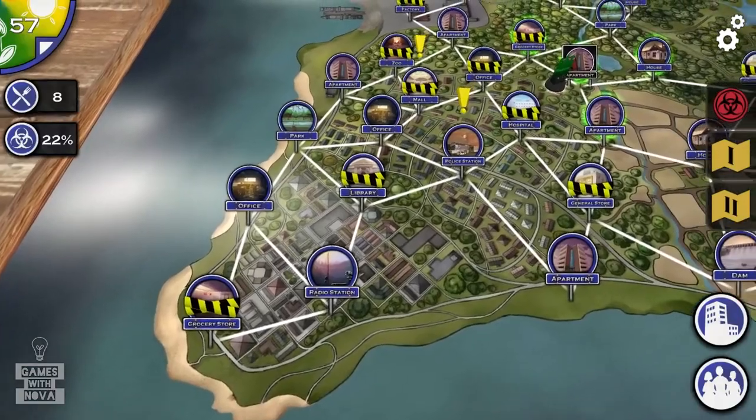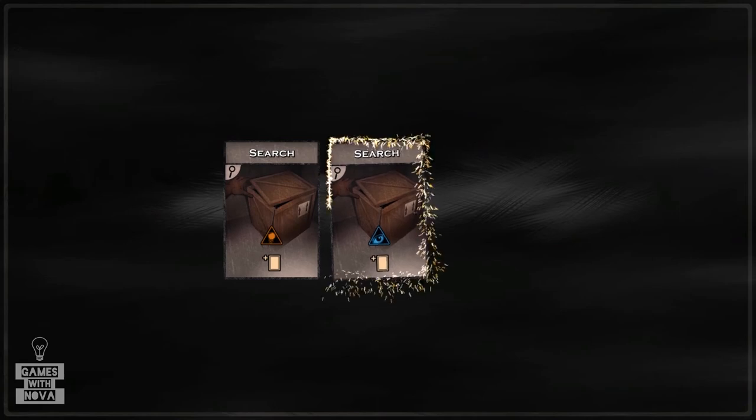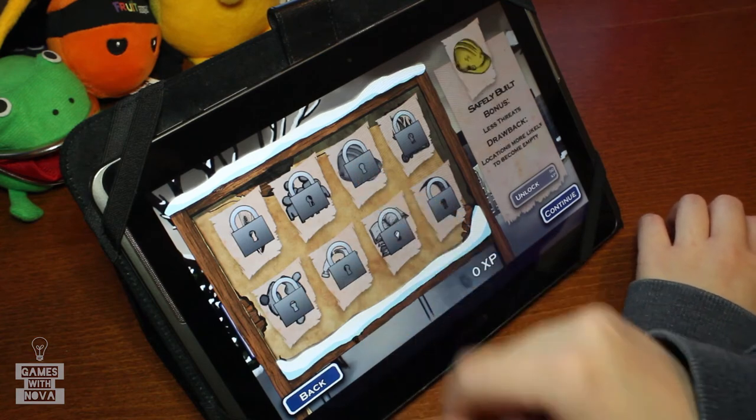It mainly takes about two hours to finish the game, but it's also very easy to start over again and keep pushing your own high score. You can also use your score points to unlock modifiers that can be used to spice the game up a little bit.